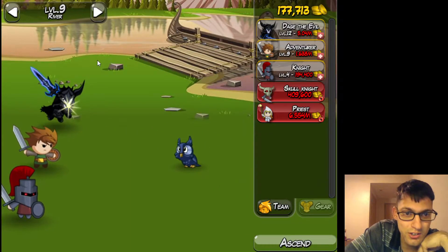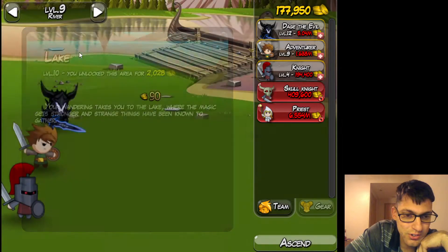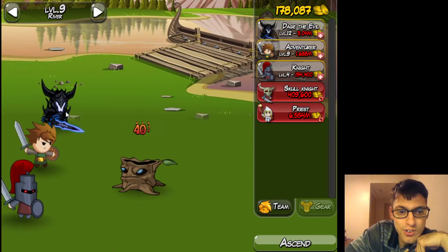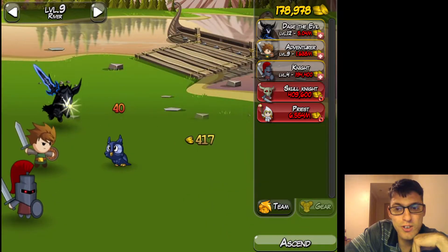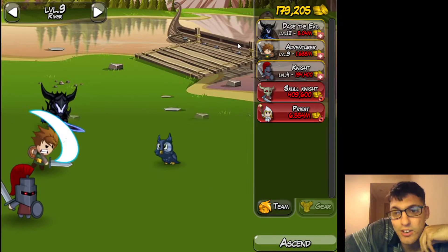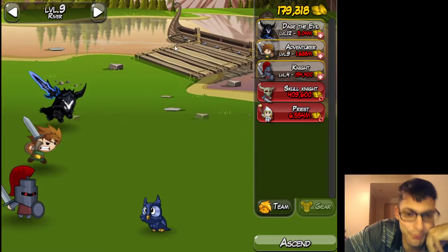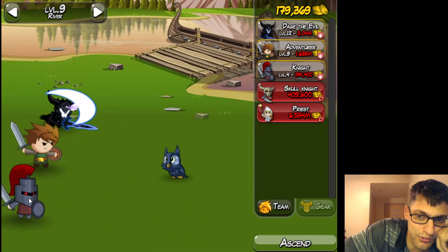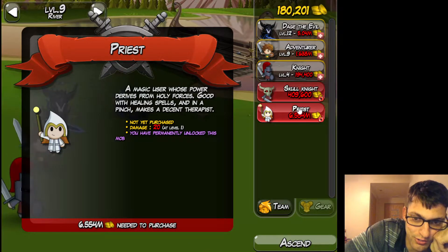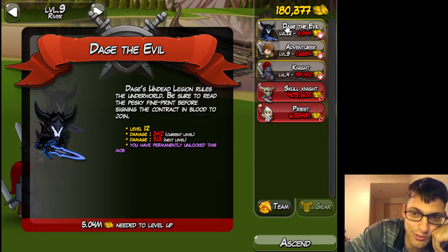As you can see, I'm at this point. I've raised all these stats. I got Dage the Evil. If you don't know who that is, he's well known on Adventure Quest 3D and he's had a few cameos in some of the other stuff, but mainly in Adventure Quest Worlds and Adventure Quest 3D. You got Default Adventurer, you got this Knight. I did not end up buying the Skull Knight or the Priest, since that's a whole lot of money for those guys when right now I'm more worried about doing damage like this.